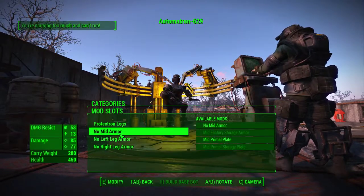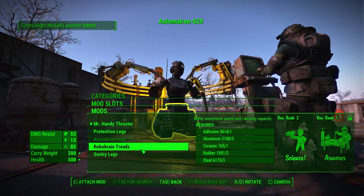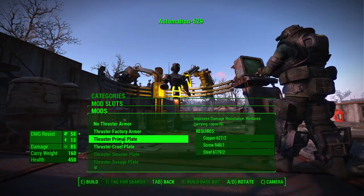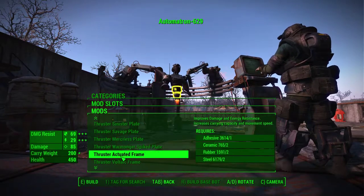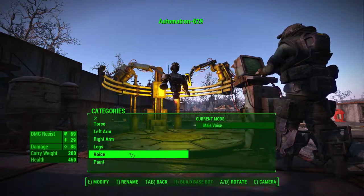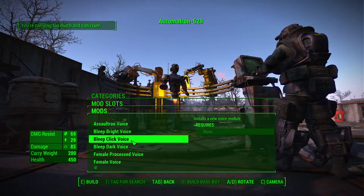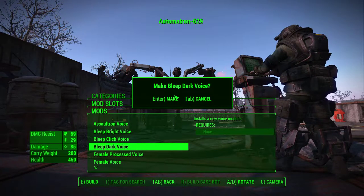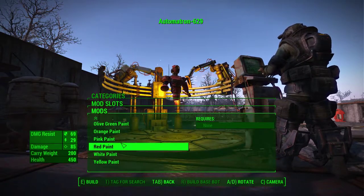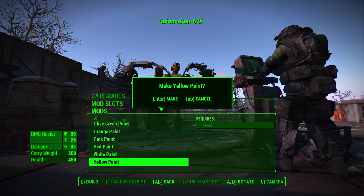For legs — Mr. Handy thrusters, to give you that off-road capability. Cool plate or actuated frame? Actuated frame looks kind of cool, let's try that one. For voice — let's try bleep dark. I think I know what it is, could be wrong. Paint: I'm thinking yellow. That looks like yellow — okay, make yellow paint.